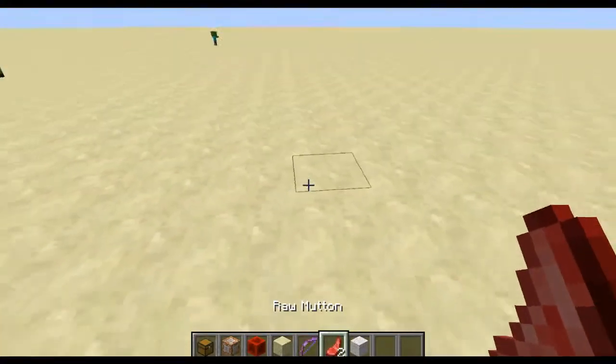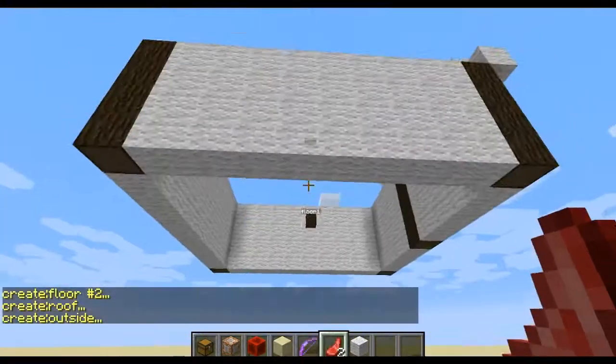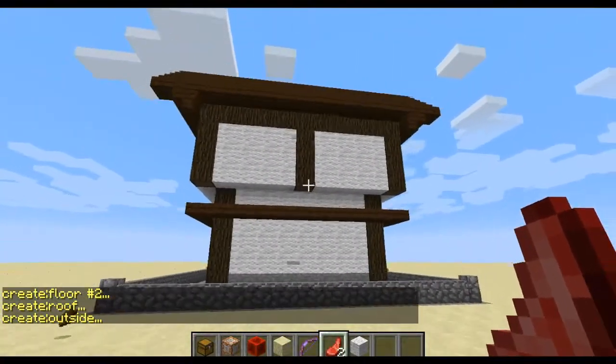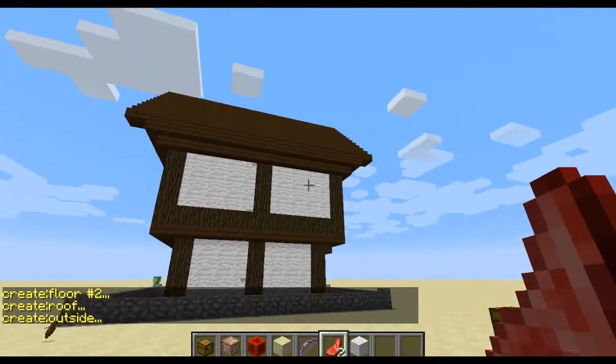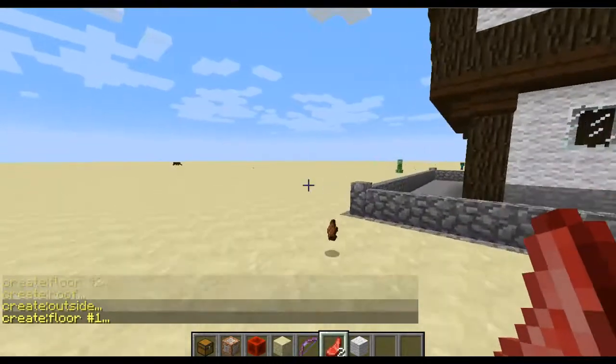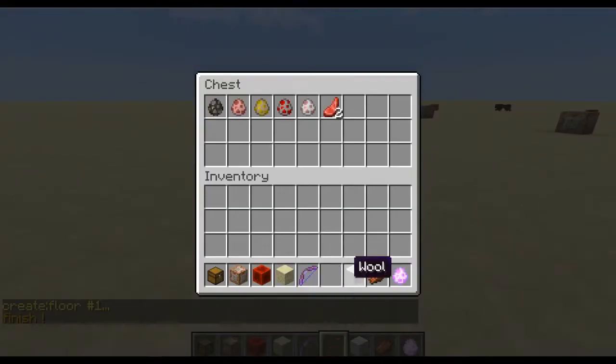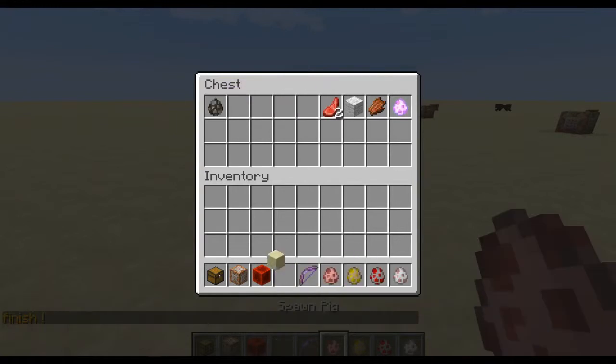Collect that because whenever I kill an animal I feel like I have to collect the drops. Okay, it's finished. So I have some animal spawn eggs which I want to try out. This is what they are like in this little thing.